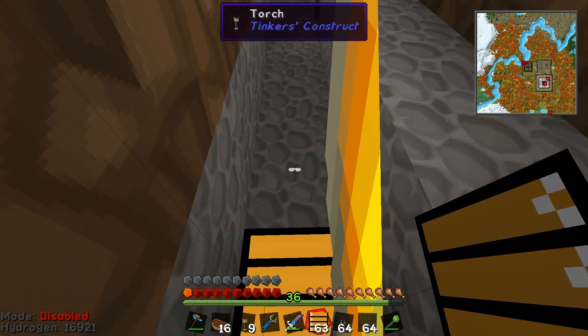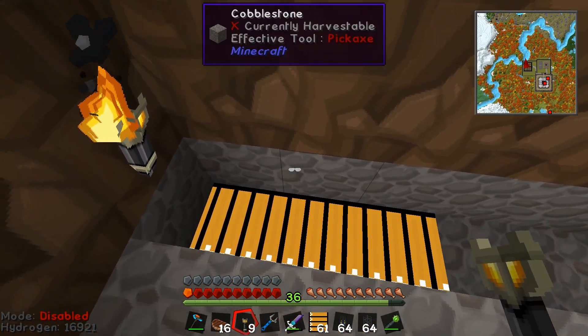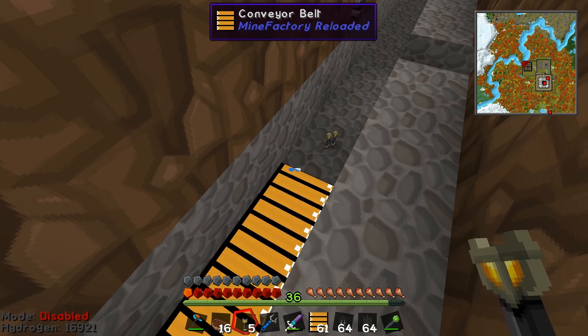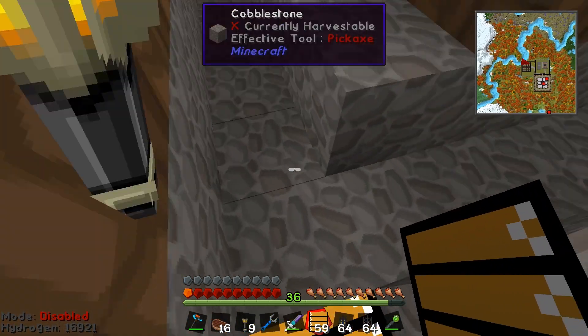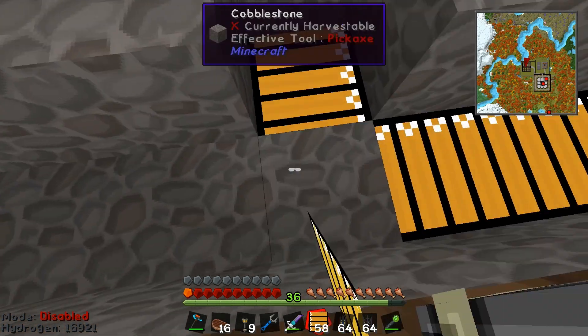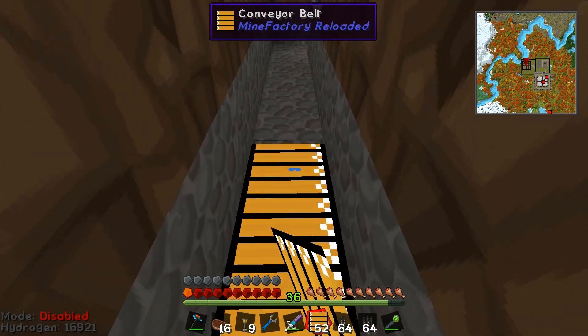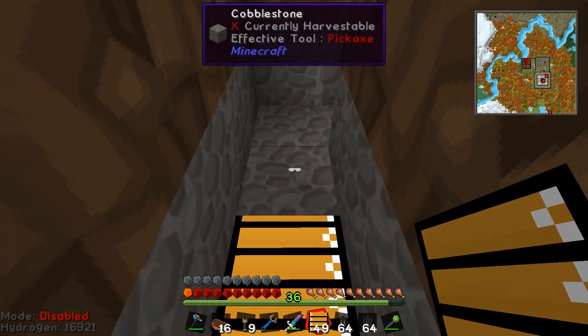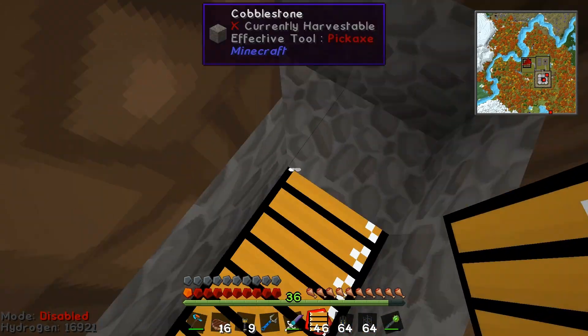I'm going to set these conveyor belts down. As you can see, once I've put them down and I chuck a couple of items onto it, they just carry them right along. I'm just going to lay a whole bunch of these down along like so, and everything — all of the items — is going to travel along this bottom layer of the trenches.